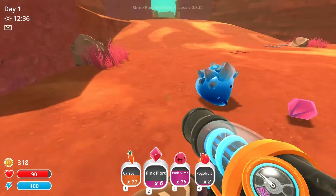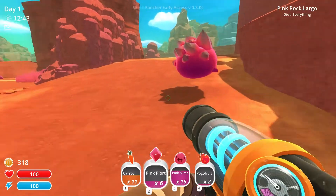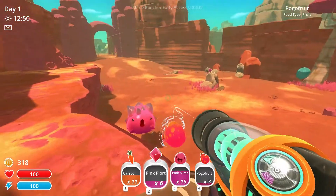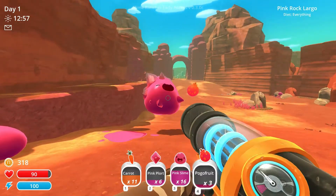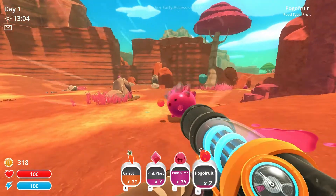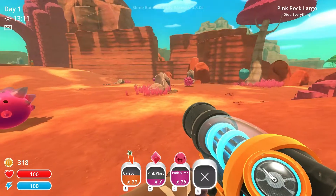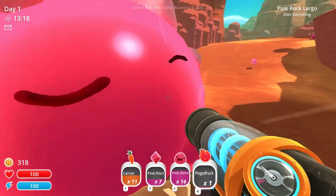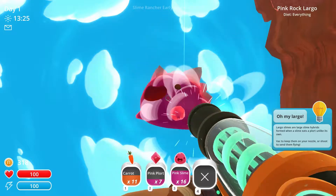These slimes are really cool because they will actually hurt you. That's a new thing — you can see he ate a pink plort which made him a super huge pink rock slime. So he's a mix of two different slimes right there. I'm actually gonna feed him this, and as you can see he's gonna drop two plorts. I can't feed him again. I'm gonna feed these with the pogo fruit. I cannot pick these up — he's too big for me, but I can shoot him up. That's very cool. Now I can select and get these rock plorts as well.